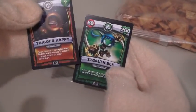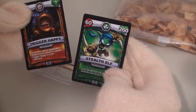I like Cinnamon Toast Crunch — so cinnamony, so toasty, and so crunchy. And there's our cards. Let's open them up. Look at these two cards — we get an exclusive Trigger Happy with Stealth Elf.